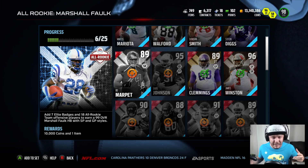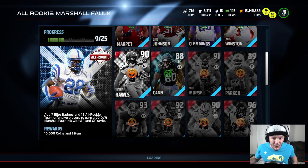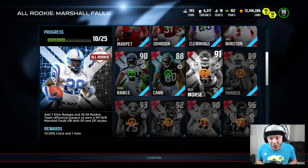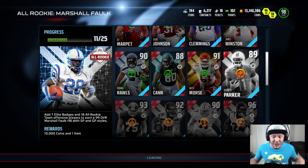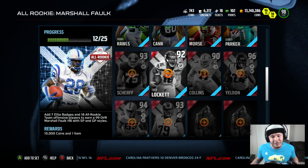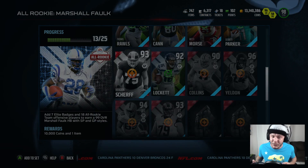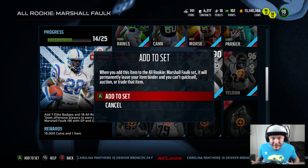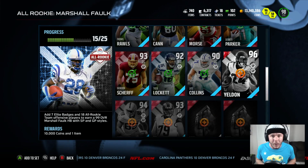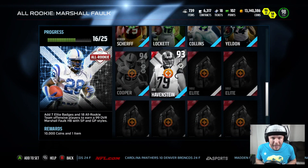We're going to have to add David Johnson — he was such a good third running back for me, but he's going to be added to the set now. A lot of these all-rookie players are really, really good if you guys know exactly how to use them. Devontae Parker — he's a goon. Tyler Lockett — he's a goon. I feel like they did Amari Cooper a little dirty, I really do, but we're going to have to add him to the set. I'll probably buy another one and put him at like my fifth or sixth wide receiver just to mix him in as well.